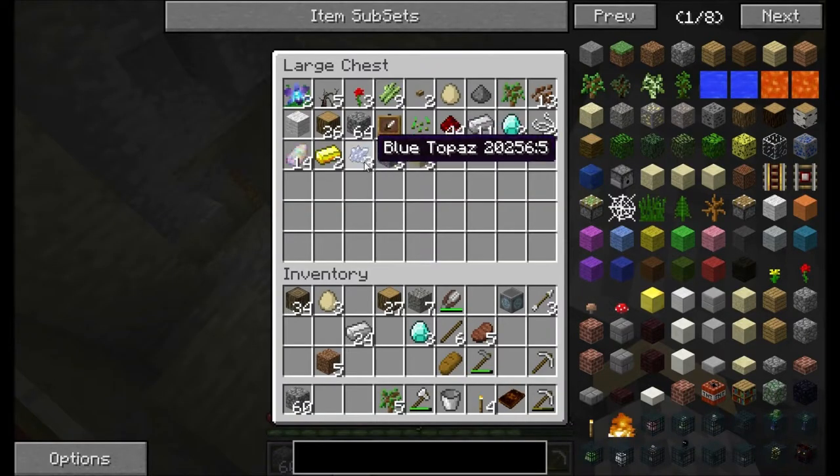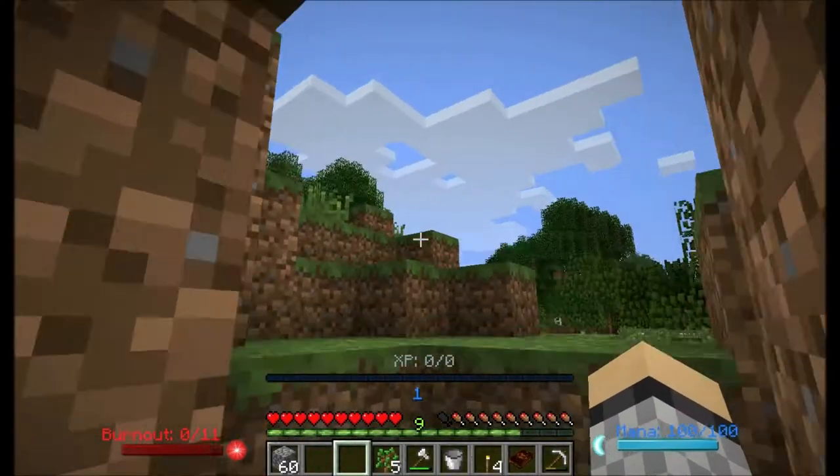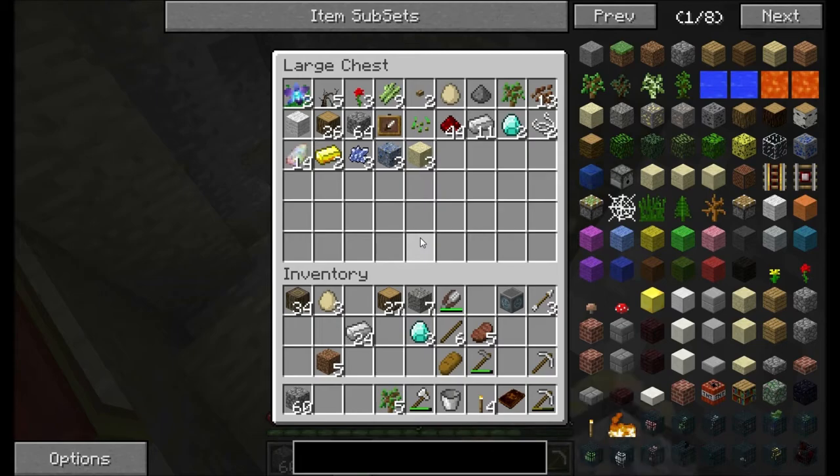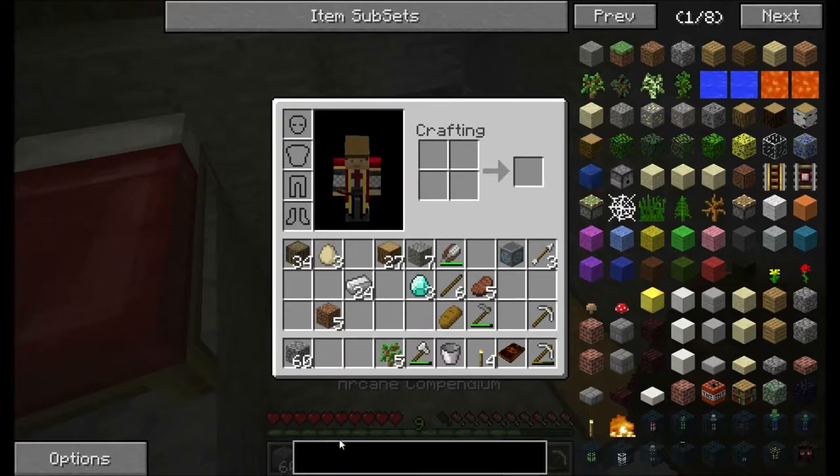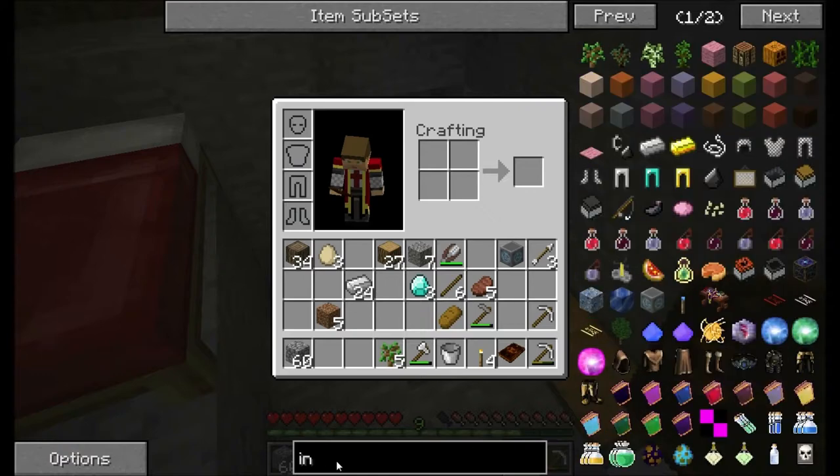So let's go ahead — we're making our crafting altar first, by the way. We'll make our inscription table too. Now, this is why we have the Not Enough Items mod.